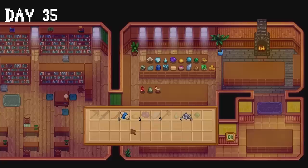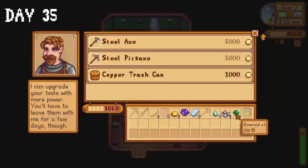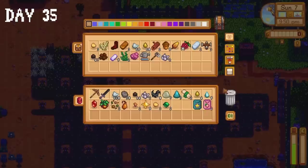I become a good Samaritan and donate a couple of items to the museum to calm my nerves. I also collect melon and starfruit seeds received as rewards for donations. I sell a few items to Clint but don't have enough to upgrade our axe — unfortunate. I sell a few melon seeds to Pierre to reach exactly 5,000 gold, then return to Clint to ask him to upgrade our axe. I spend the rest of the day collecting iron ore and actually went to sleep instead of passing out in the mines this time.